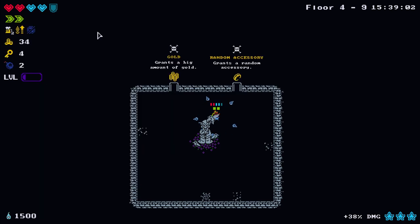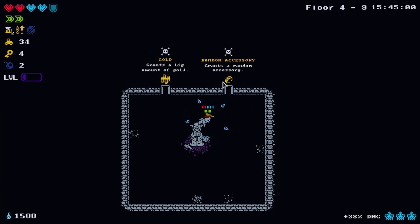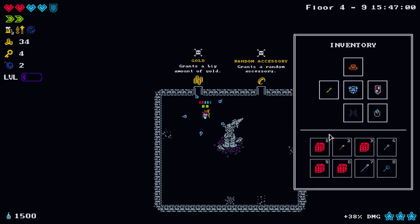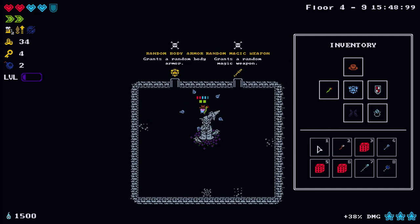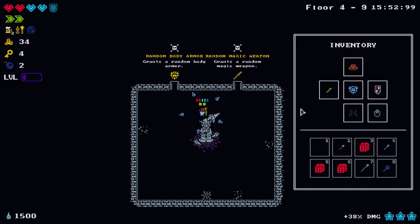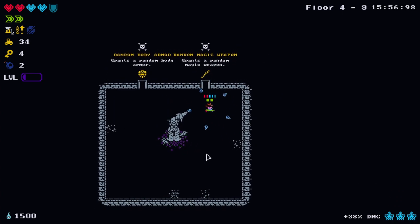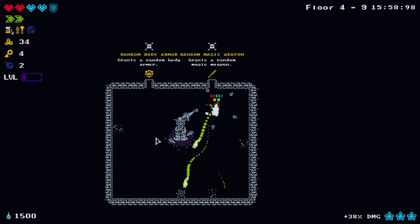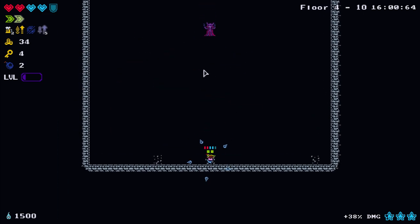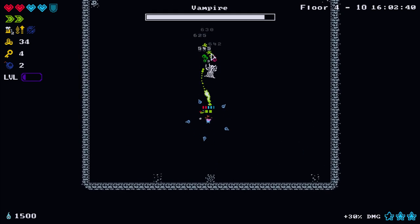Our accessory gives 25% increased damage from mana - I like that. I can re-roll - random body armor or random magic weapon. I'll see if I can get a better weapon; I'm not too fond of this snake-like thing, though it is nice that it applies those two debuffs.